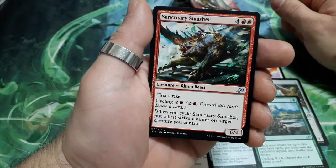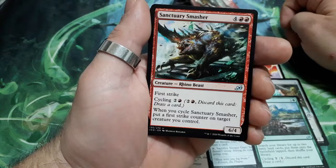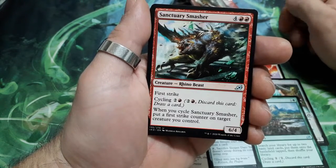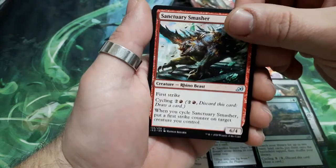Sanctuary Smasher, 6 drops. He has First Strike and a cycling cost of 3. When you cycle Sanctuary Smasher, put a First Strike counter on target creature you control. It is a 6/4.